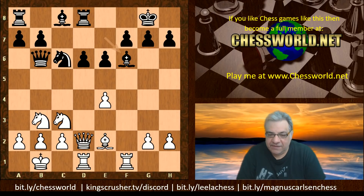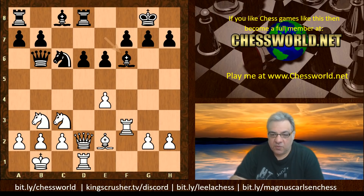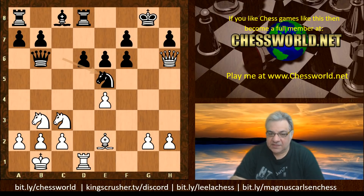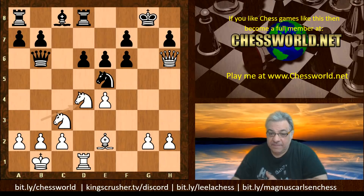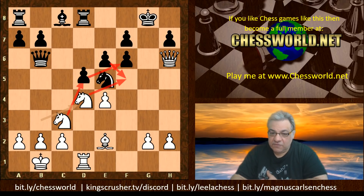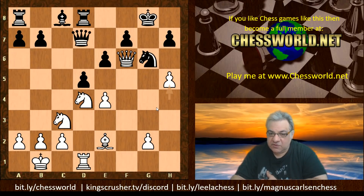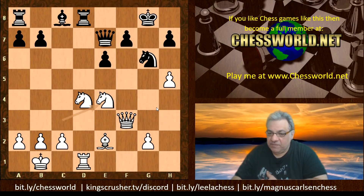Another very interesting set of possibilities emerges. White can sacrifice the exchange and play Queen h6 after Ne5. A key move here is Nd4, with the subtle idea of getting to Nd5-f6 via Nf5, taking to weaken d5. For example, d5 tries to stop all that, but h4 is still dangerous and White has lasting pressure on Black's kingside.